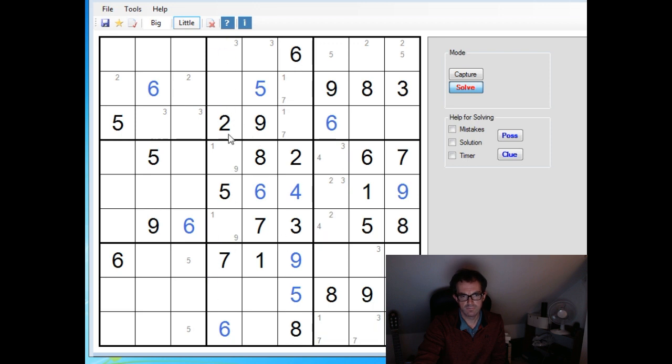Just scanning down column 4, we need to put 3, 4, and an 8 in this column, and I think there's only one position an 8 can go — that's here. That's going to have to be a 4, and then this is going to have to be a 3. So again, at the moment this feels much much easier than the last puzzle.